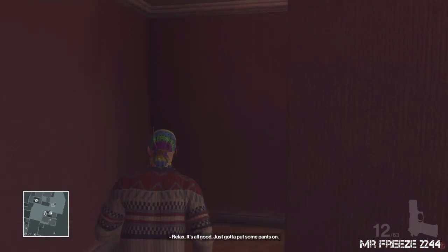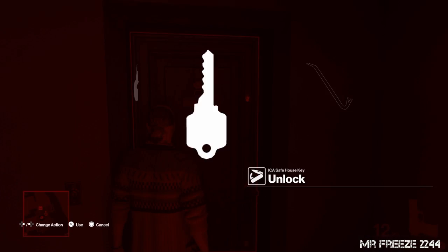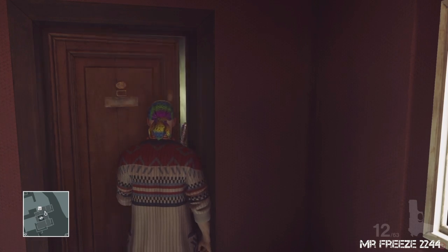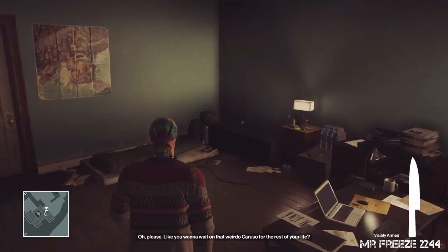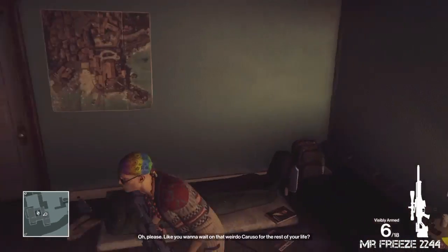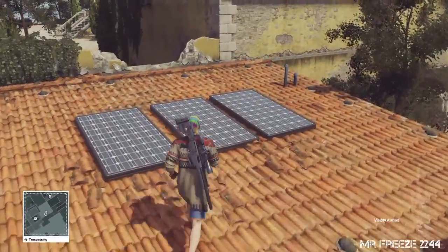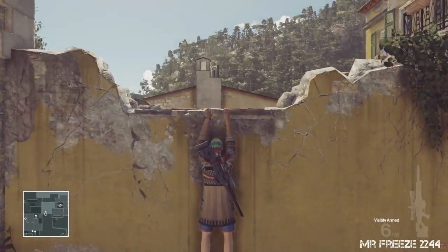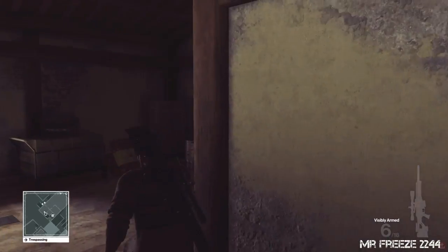The sniper rifle is the Jaeger 7, which is the silent sniper rifle I unlocked from the Paris mission — I believe it's around level 20, though I'm not completely sure. We're going to head through the safe house using the safe house key, and we're also going to pick up a kitchen knife because one of the kills requires killing the target in the bohemian outfit with a lethal melee weapon, so I've chosen the kitchen knife. Speaking of kitchens, we're going to head through it.